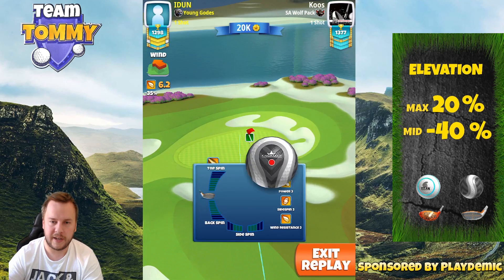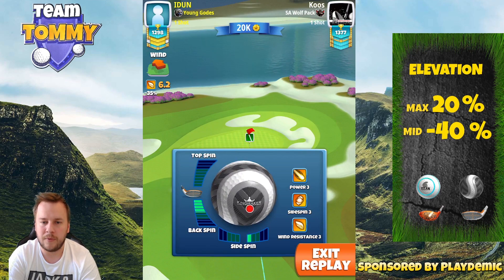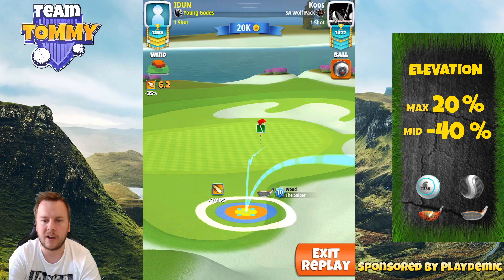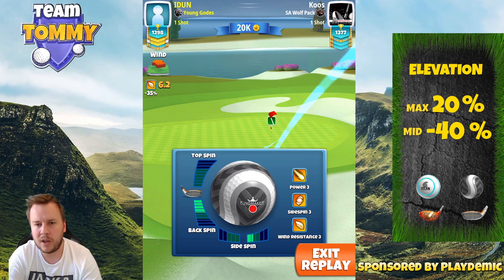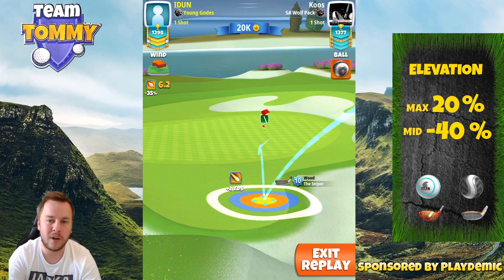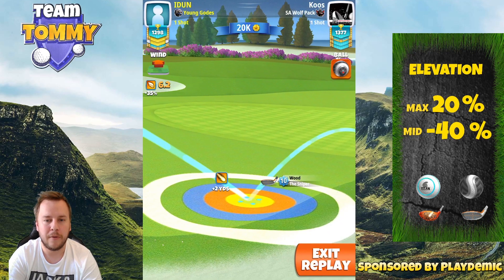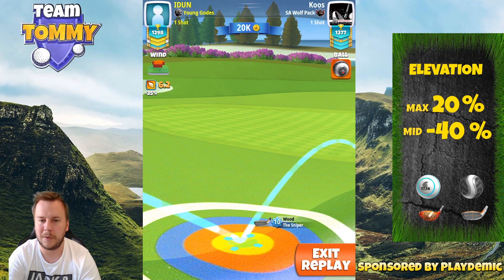For the second shot, look at this funnel. First, add 4.2 backspin and also add sidespin to the right — the sidespin amount will vary depending on your position off the drive, but look at this funnel. I can basically go miles left or right and the ball guideline will still be into the funnel. I'm looking for the ball guideline to be short of pin by two green squares and one and a half green squares to the right of pin with the spin added, but most importantly the red ring should be by the rough line. The only thing that will change for you is the sidespin to the right.